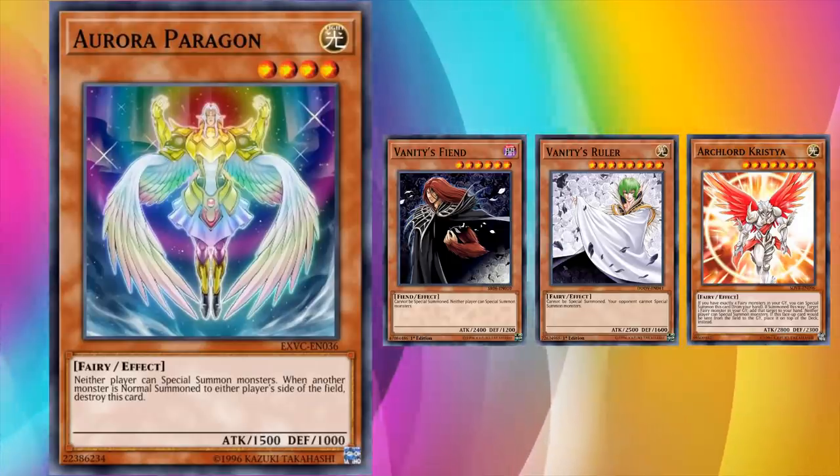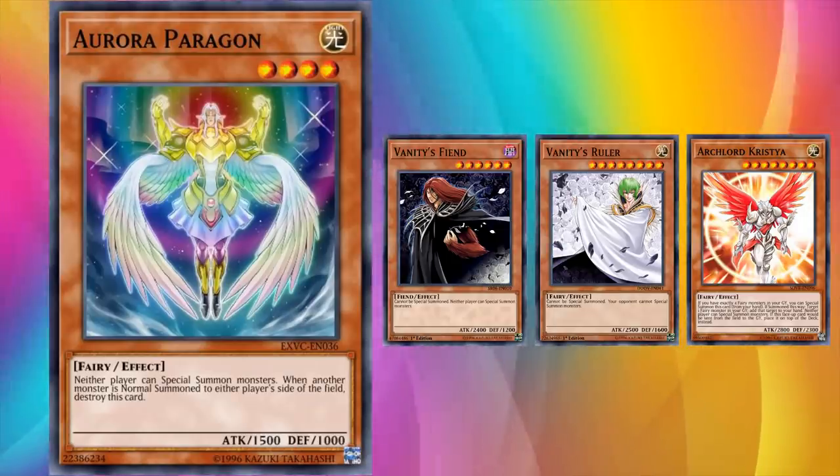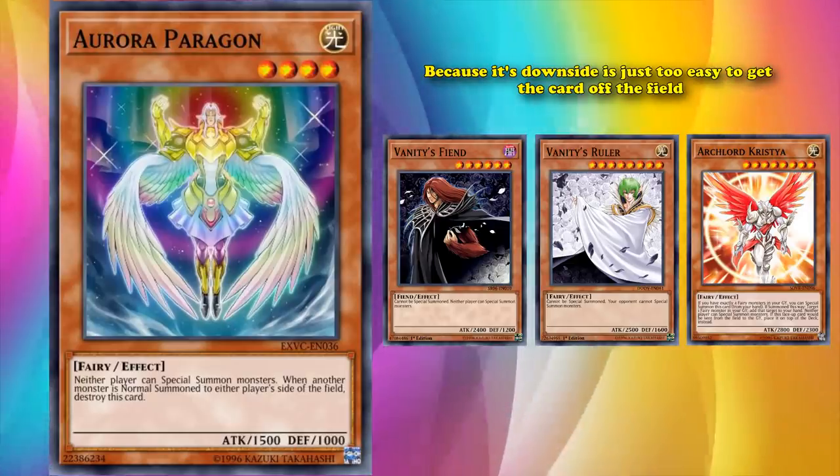Even all the level 5 and higher monsters that prevent special summons have seen competitive play. Aurora Paragon is the only one with this really good effect which has never been played, because its downside is just too easy to get this card off the field.